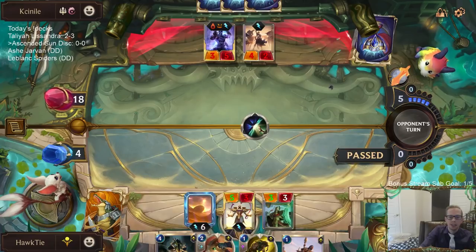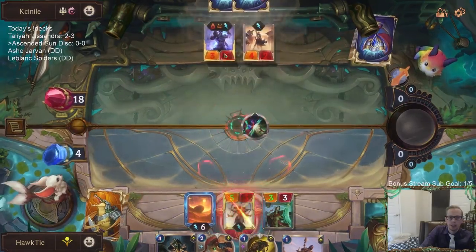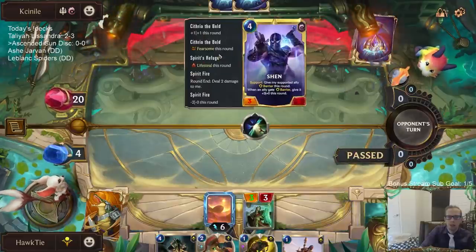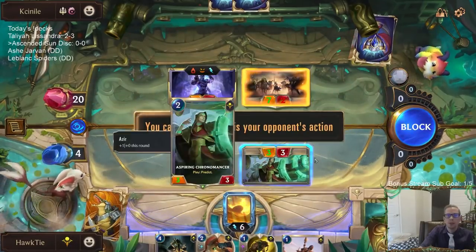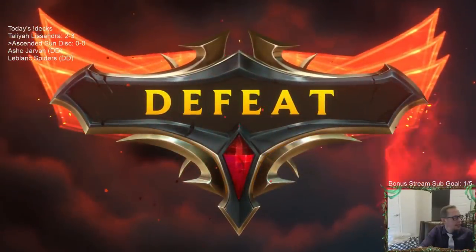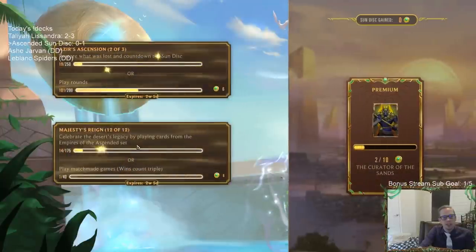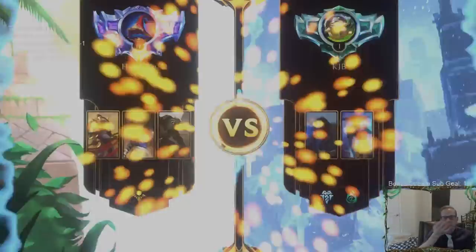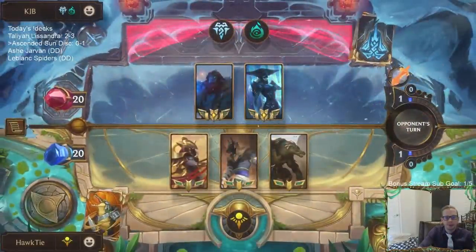I wasn't expecting that. I definitely did not play very well. I could have played some other cards here. I thought I wasn't dead, but the Cythria buffs it up to four — and I just lost this game. Playing that seven-mana Spiritfire just killed me. I really should have had that game won. I just don't play Spiritfire and we win. I did not expect the Relentless Pursuits. That really should have been a win — there's no reason to play that Spiritfire.